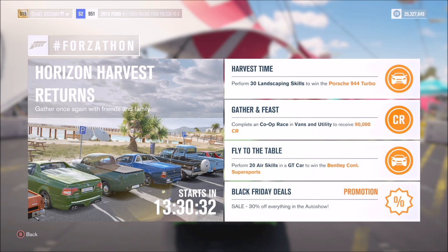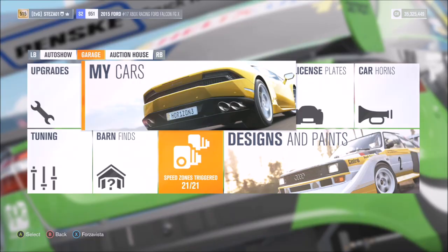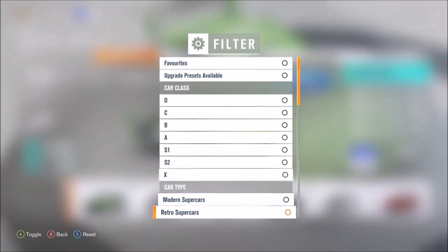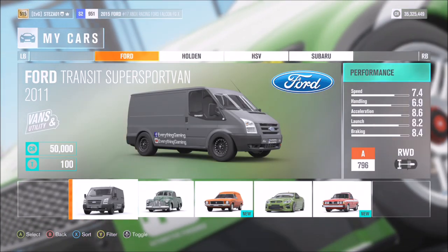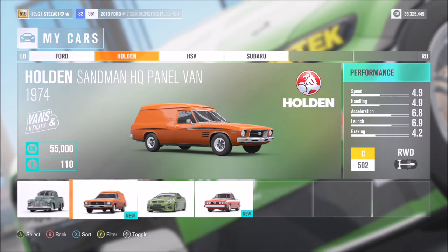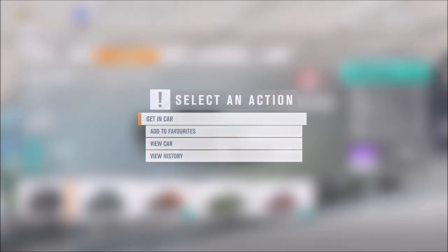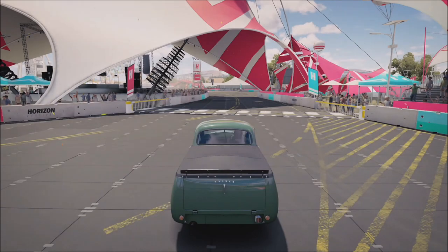The next one called Gather and Feast just wants you to complete a car race in a vans and utilities vehicle for 90,000 credits. Go into your cars and filter by pressing Y, scroll down to vans and utility, and then you can pick anything. I had my drift van but figured I probably won't do well in a race in that, so in the end I just went with my Holden.